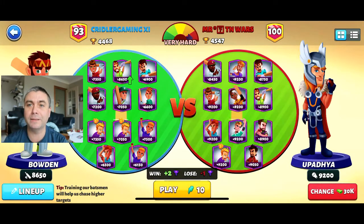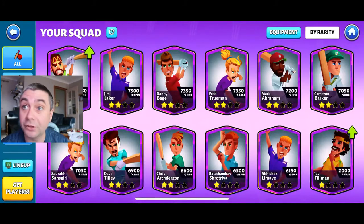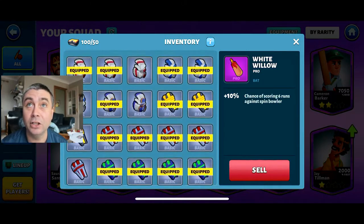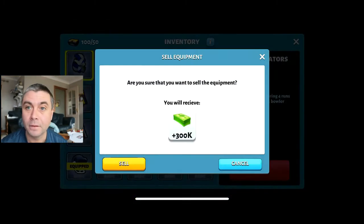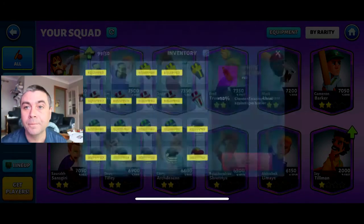Another trick: when you're well into the game, if you go to Squad and then Equipment at the top, you will have accumulated so much stuff and you probably don't need it. Keep the pros, but all the basic stuff - I do this regularly - you can sell it. Although each one isn't too much, it's 300,000, I ended up selling 100 of these and I think I got about 28 million just from selling all the extra equipment that I had. So sell your equipment.